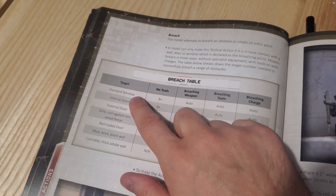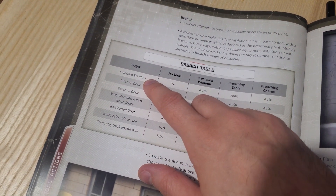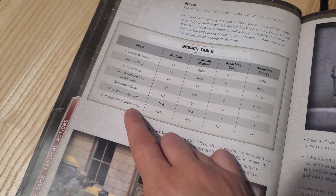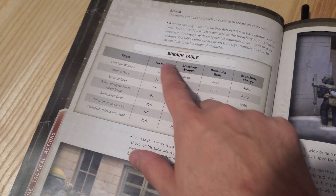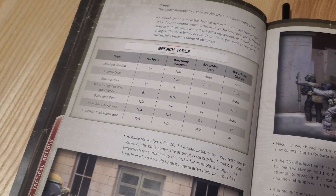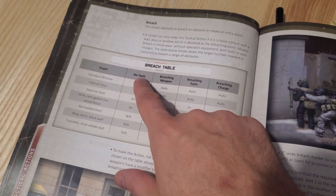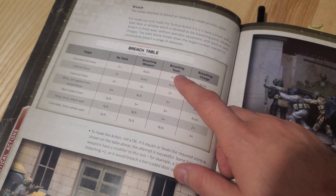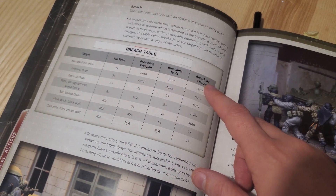There are multiple types of targets you can breach through. It can be a window, an internal door, up to a concrete or thick adobe wall. And on the right you can be equipped with different tools — maybe you have nothing, maybe you have a breaching weapon like a shotgun, maybe you have a breaching tool like a hammer, or maybe you have a breaching charge.